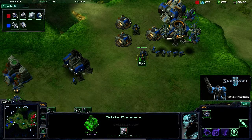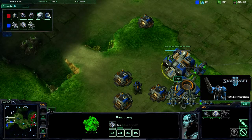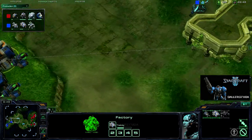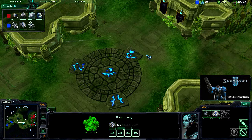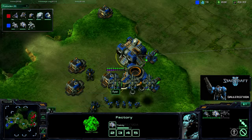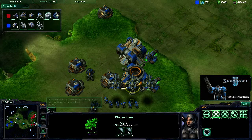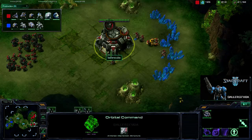So he's got a couple banshees out, a couple hellions. I don't know why he went for hellions. First siege tank coming out. He's rallying it to the middle of the map. He's only got cloak on one of the banshees — I'm not even sure which one. That one right there apparently. I didn't know I could click on those — you learn something new every day.